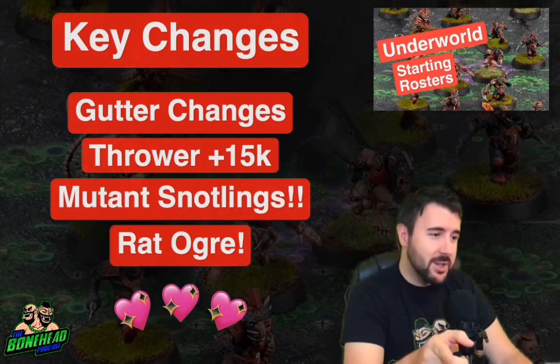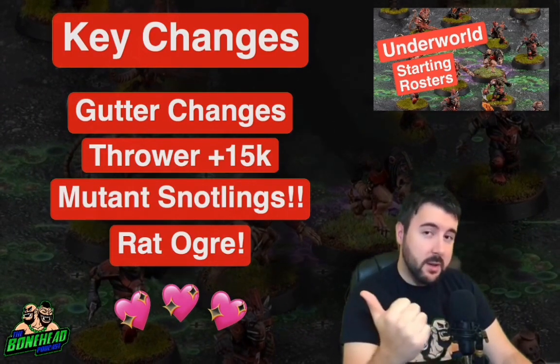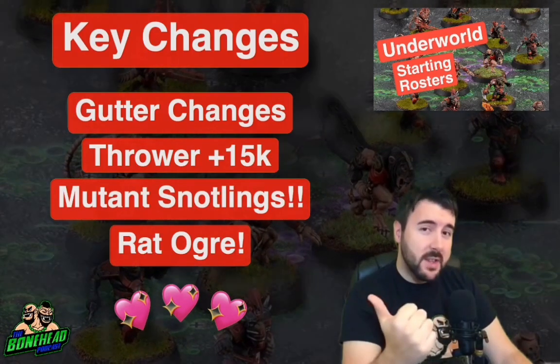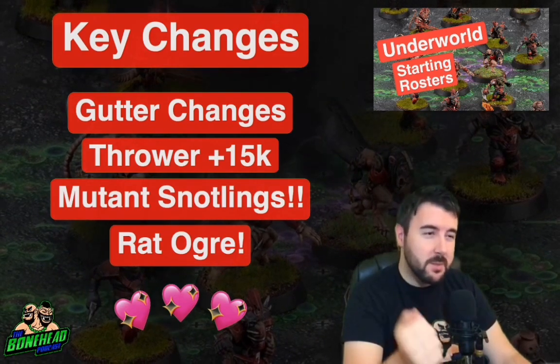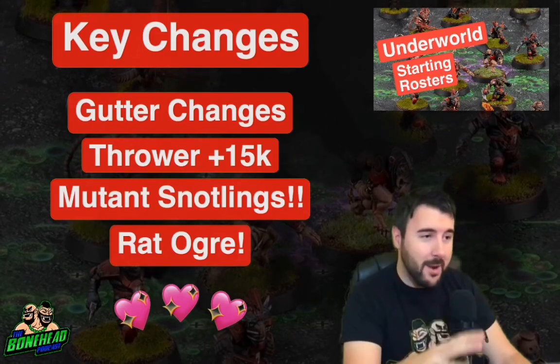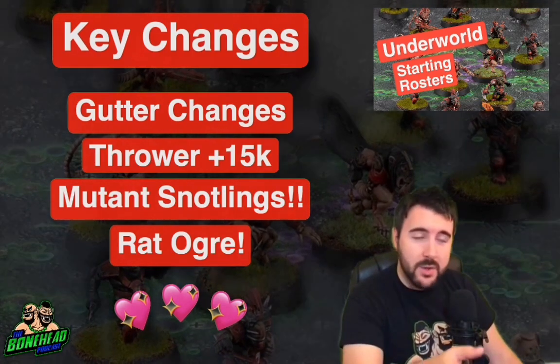So let's talk through the key changes. The gutter runner got mutation access and went up 5k in cost. Its passing stat is now a 4+; it used to be sending quick passes on a 2+. But it's still got movement 9, still got dodge, still got all that great gutter runner stuff. And being a Skaven, it won't be affected by animosity from the thrower.